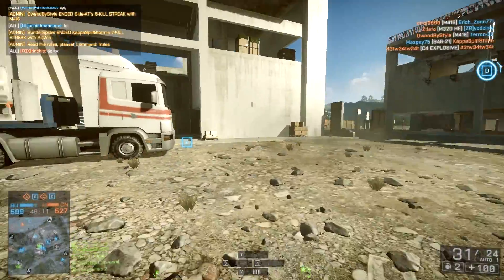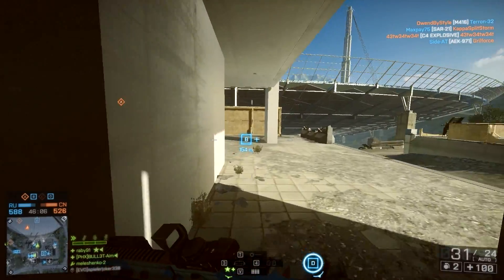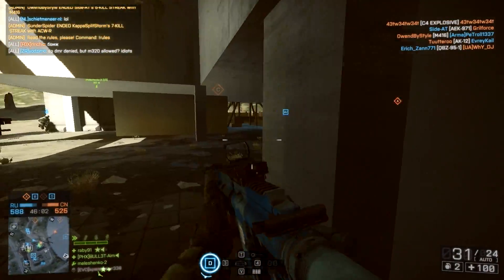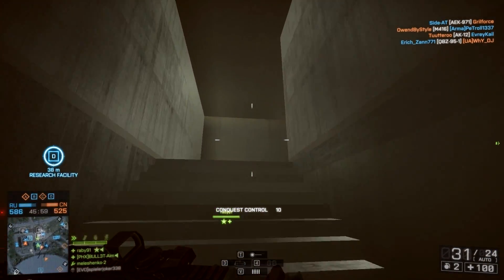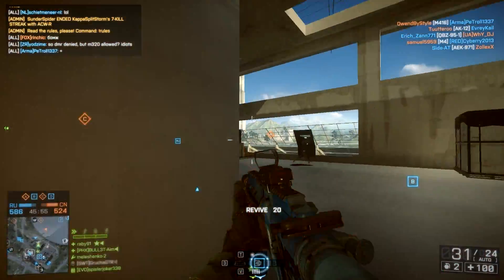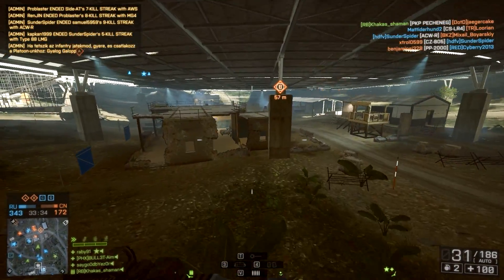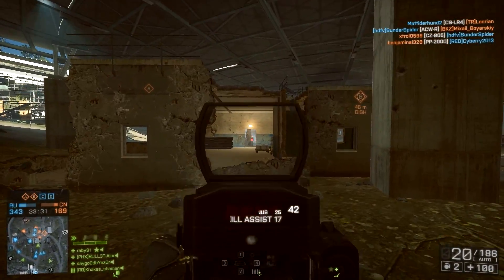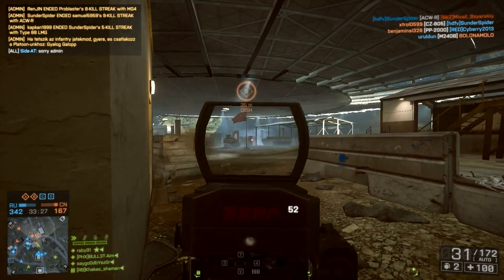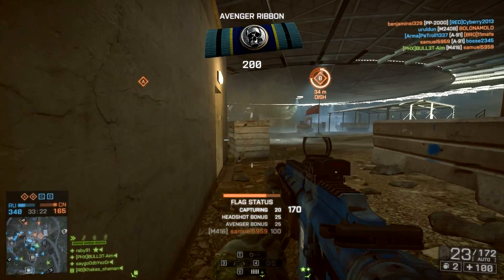Now, starting with the things that I don't like — I think this can become a bit of a problem. As one of my friends pointed out, when you play maps like Locker on a 64-man server, explosives become extremely powerful because they give you suppression all the time along with a little damage. So if you don't want to die you'll have to stay away from doorways, and while this might seem like a good thing, you'll be forced to use the same tactics against the enemy, making the game even more of a spam fest.